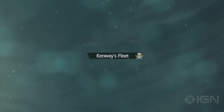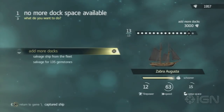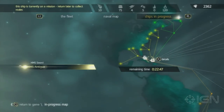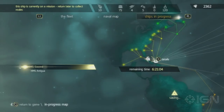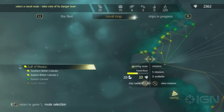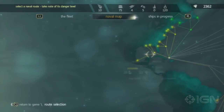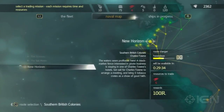Kenway's Fleet is another of the side activities that, at least pretty early on, won't result in the massive profits you're looking to steal on the high seas. You'll need to spend much more time building your fleet and clearing waters in order to see big profits, and until your ship is upgraded enough to capture larger, more powerful vessels, your fleet's going to be fairly powerless to trade anywhere outside of the Caribbean.